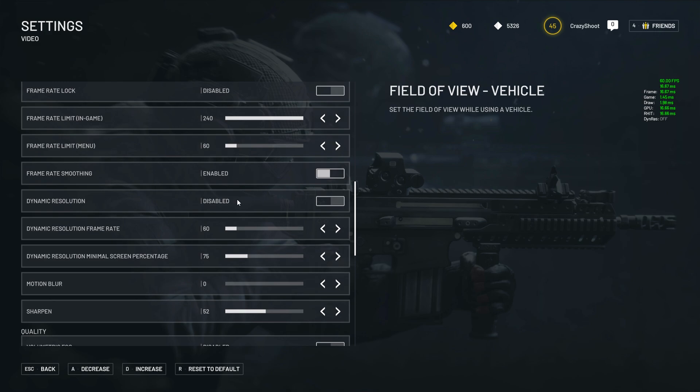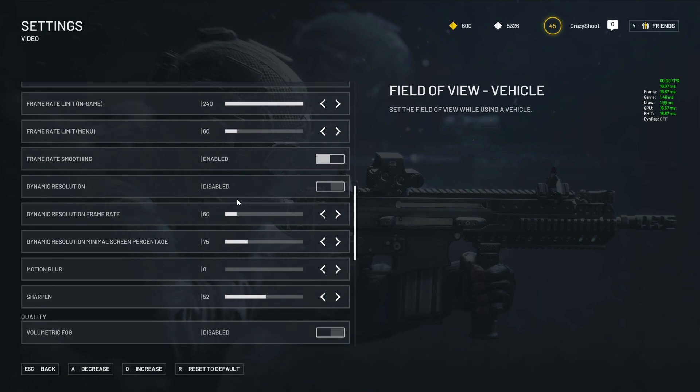Render resolution should be set to 100. I do play at 130 to make the game look a bit better for viewers, but this has to be tested depending on how good your PC is, as it can really tank your performance — especially when you ADS with bigger scopes. So definitely play around with this a bit. Best is to keep it at 100, but putting it up can make the game look more crisp and clear.